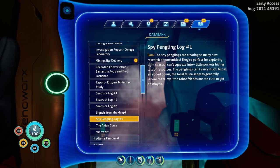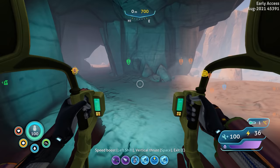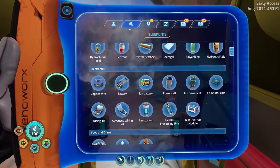Spy pengling log number one, Sam: 'The spy penglings are creating so many new research opportunities. They're perfect for exploring tight spaces — little pockets hiding lots of resources. The penglings can't carry much, but as an added bonus the local fauna seem to generally ignore them. My little robot friends are too cute to get destroyed.' So we should be safe from other penglings — they'll mind their own business, won't try to kill the imposter. I definitely want to make that — it's relatively cheap.